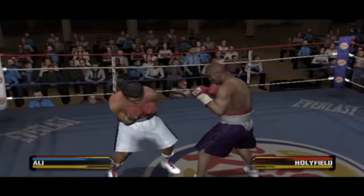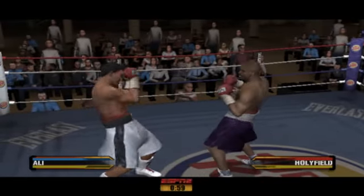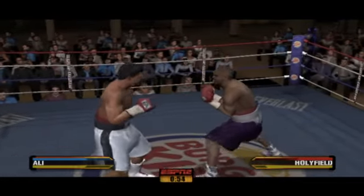He's really claiming the initiative with his jab. Right uppercut, jabs out. Two-punch combination for Holyfield. Great combo.